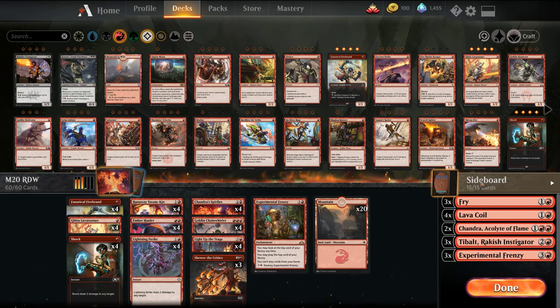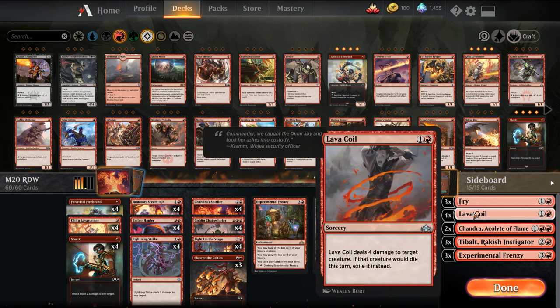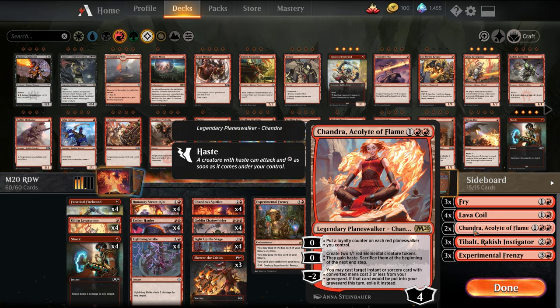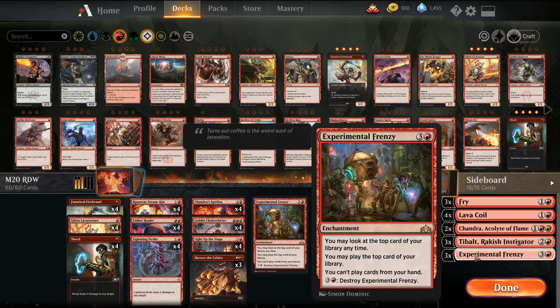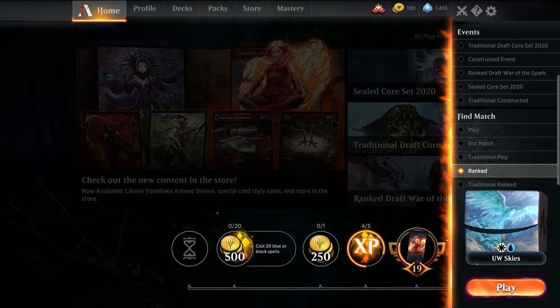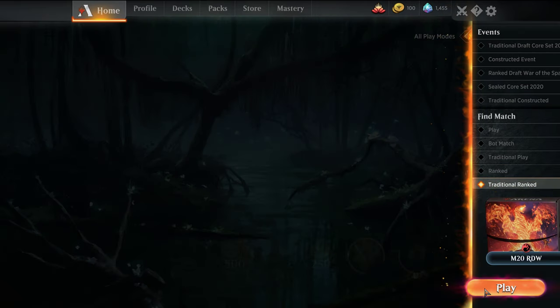The sideboard itself — we have 3 Fry versus the blue or white matchups, 4 Lava Coils, just a bunch of removal. Chandra's good pressure against control decks or slower decks. And then we have Tybalt versus the life gain decks, and 4 Frenzies for the grind matchups. I'm going to play this through a couple ranked matches, just so you get a feel for how it is. Should be quick, these games — thankfully.